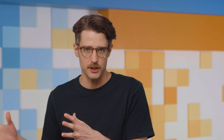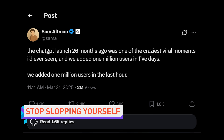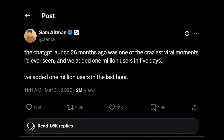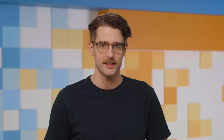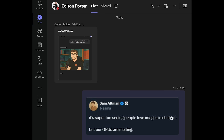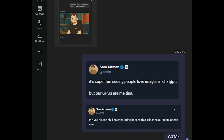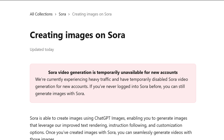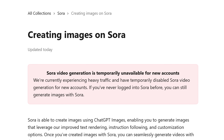OpenAI CEO Sam Altman claimed on Twitter this morning that ChatGPT added 1 million users in just one hour, as the tool's image generator mania continues unabated. People just can't stop Ghiblifying stuff. Use and abuse of OpenAI services has gotten so bad, it removed the ability for new accounts to generate video using Sora after adding temporary rate limits to ChatGPT's image gen tool earlier this week.